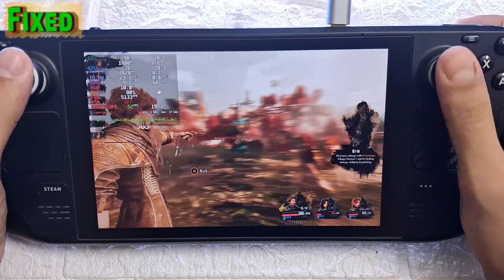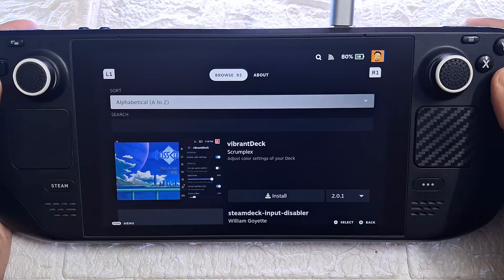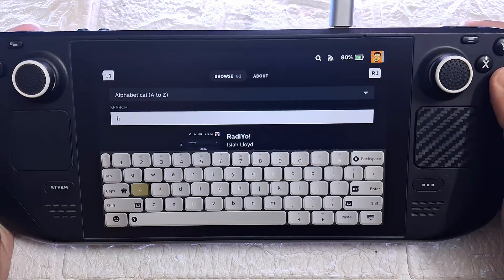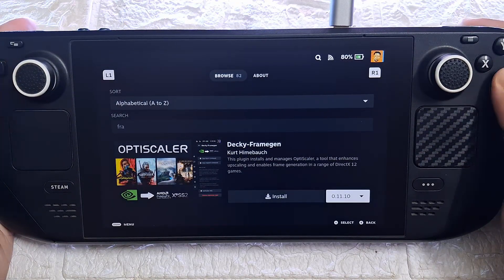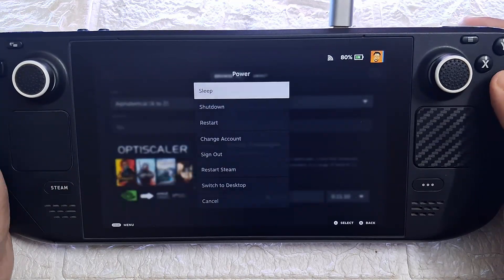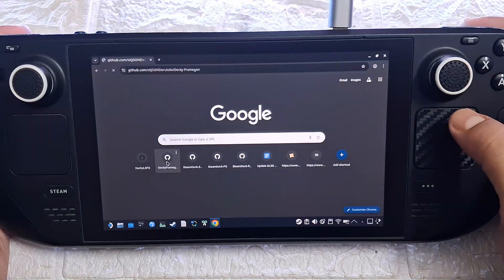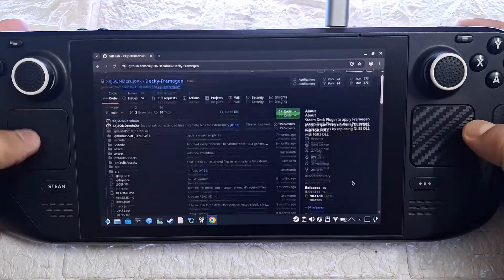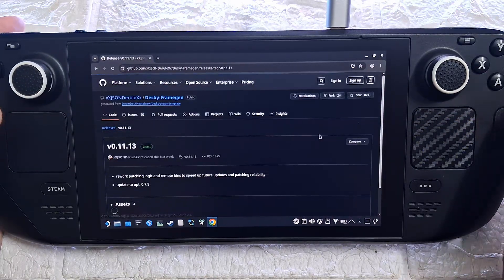Let's start with Decky Frame Gen. If you go to the Decky Loader store and search for frame gen, here it is — Decky Frame Gen, and the version says 0.11.10. However, let's go to desktop mode and check the official GitHub page of the plugin — the latest version available is currently 0.11.13. So we are going to download this one instead.